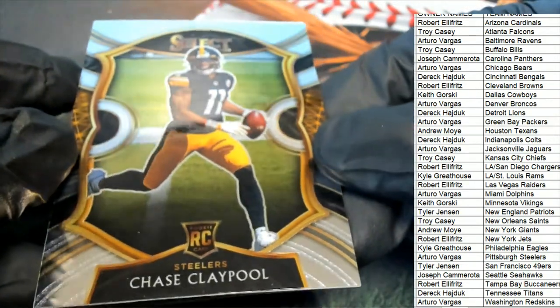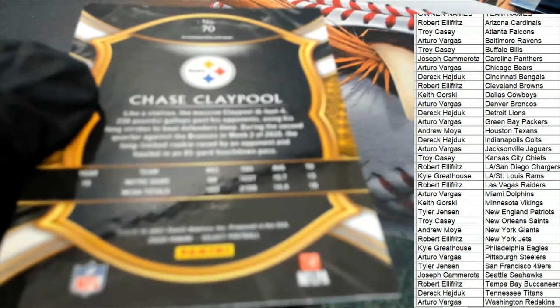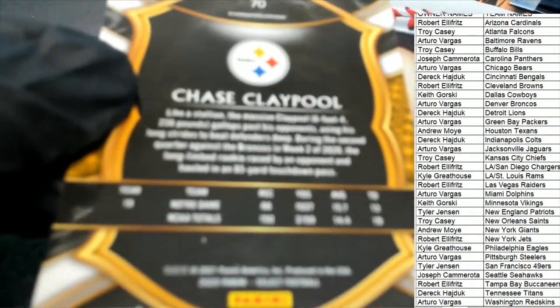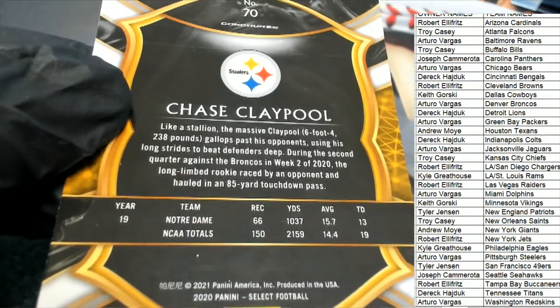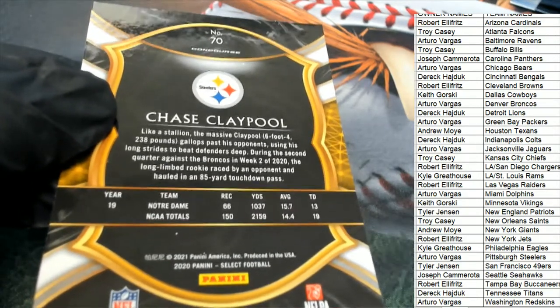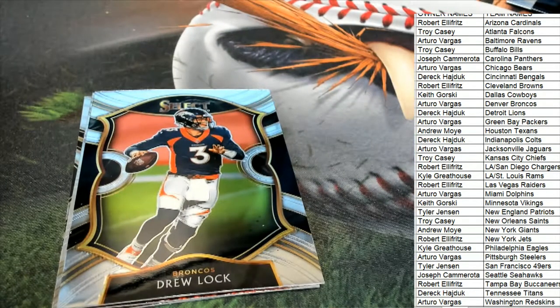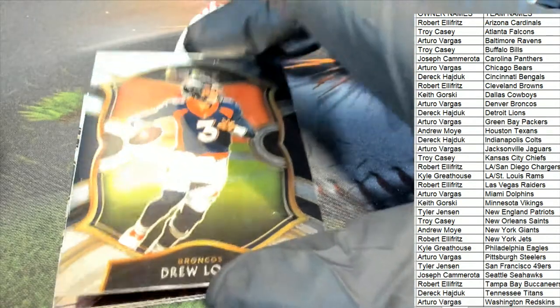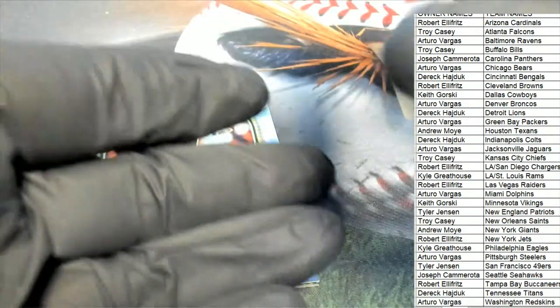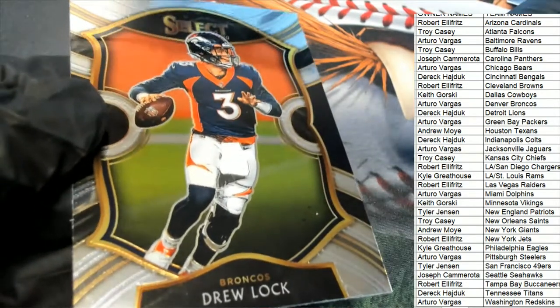It is not silver — I wish it were — but it is a Concourse prism. Next up in the break, Drew Lock comes out of here. Concourse Broncos, Drew Lock there.